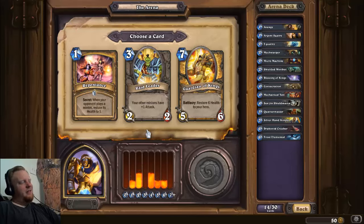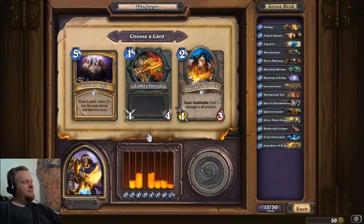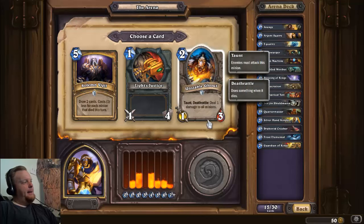Raid Leader seems good and he's great if you can flood the board and then play him and attack — but being a 2/2, he's so easy to kill. Everything kills it. In my personal experience in Arena they just kill him and you don't get to have the fun. I'm gonna go with the Guardian of Kings because he's got that solid body and the six health restoration — sometimes all you need is a turn. Light's Justice as a standalone is not great. I really love drawing cards with Solemn Vigil, but my early game still needs help, so I'm gonna take the Unstable Ghoul.